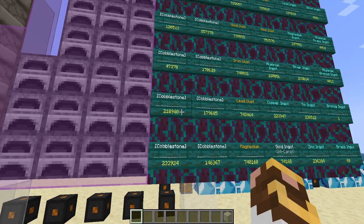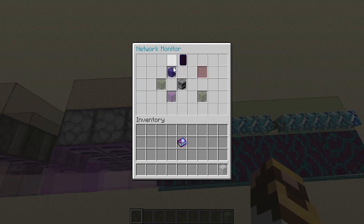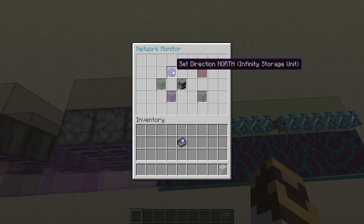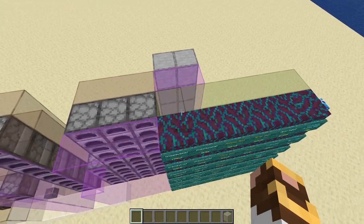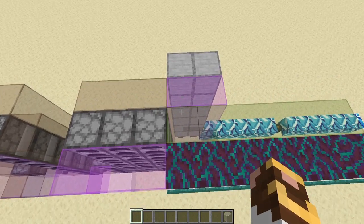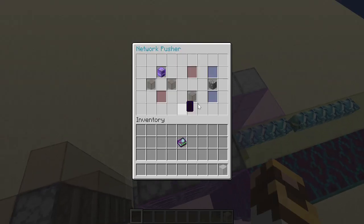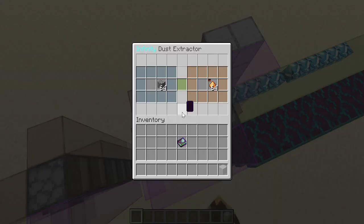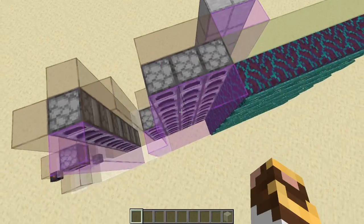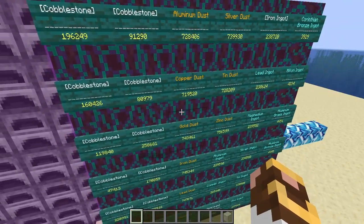I started each dust extractor with around 25,000 cobblestone, and you can see they're all at healthy levels. The network monitors are directing anything that comes in to go to the Infinity storage unit storing cobblestone. I don't need a cargo output node — as long as the machine is attached to the network manager, they keep communicating. Then a network pusher takes cobblestone out of the network and pushes it into the Infinity dust extractor.